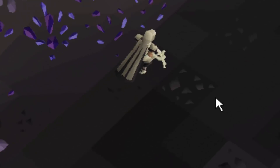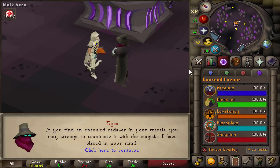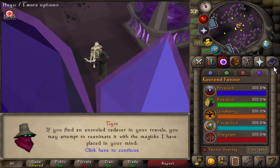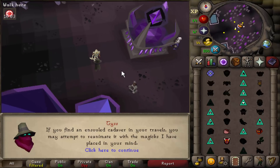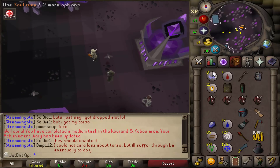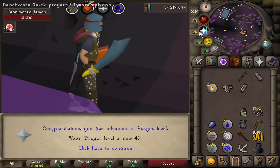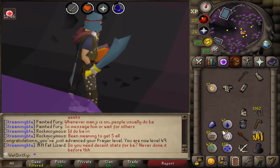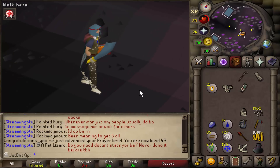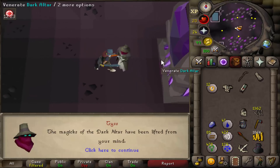New transportation method unlocked! With 60% Arceuus favor, we can use the Arceuus spellbook. Later on when grinding out Slayer, I'll probably stay on this spellbook, because you can reanimate while you're training Slayer. But for now, we're going to reanimate these four Unsold Heads that we have here — and I think we might get one level out of this. 49 prayer! We're going to grab our second Slayer task ever now — we have to go to Maz Chna for the Diary task.